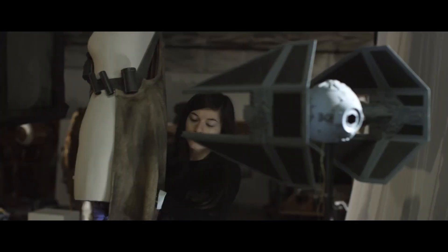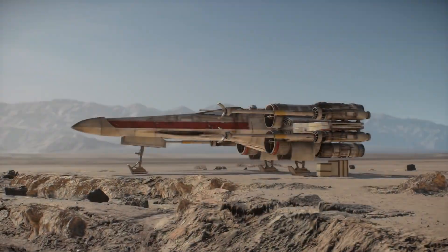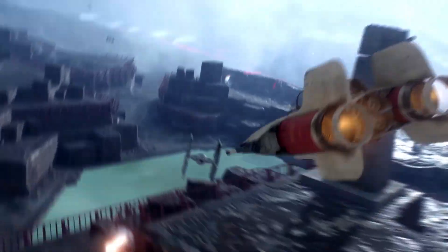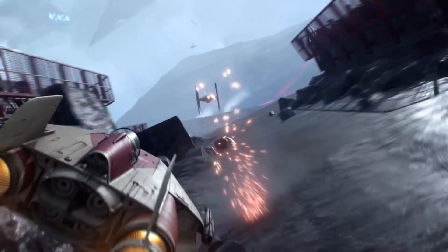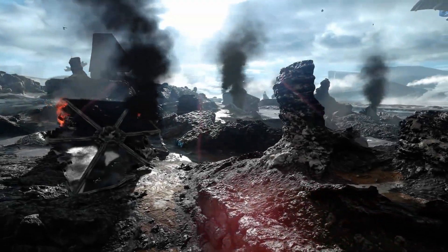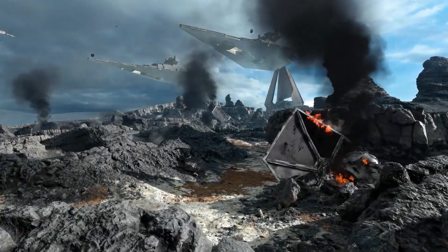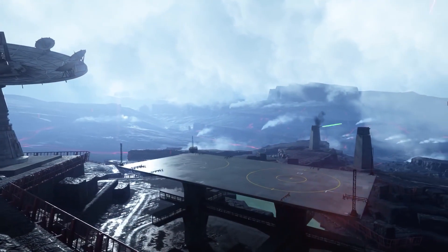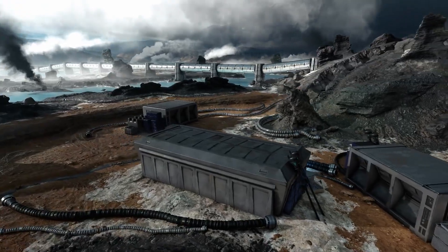We've painstakingly recreated every detail of the original models from the movies. This includes the weathering of the hull, the interior of the cockpit, and even the very planets you fight to control. Star Wars Battlefront brings to life the previously unexplored planet of Sullust — inspired by the volcanic cracks of Iceland, it's an industrial center with looming factories where the weapons of war are manufactured for the Empire.